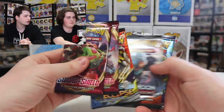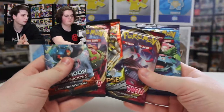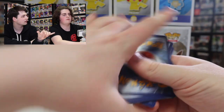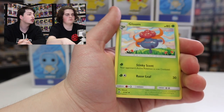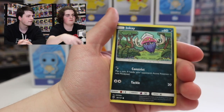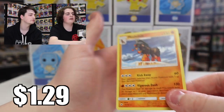Let's start with Sun and Moon Burning Shadows. There's the code card. This one should have an energy from the back. Yep, electric energy. Cards we pulled: Wick, Lunaton, Gloom, Tangela, Tainamo, Crab Brawler, Inkay, Ladyba, then a Reverse Holo Pansear, and a regular rare Mudsdale.